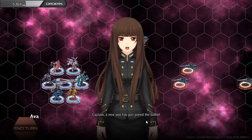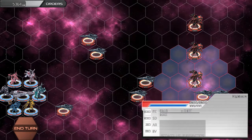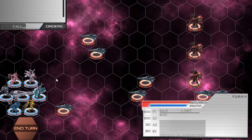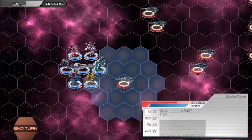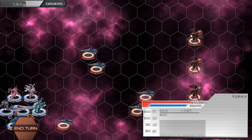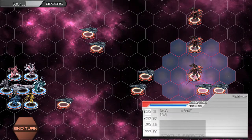Captain, a new unit has just joined the battle - unlike anything I've ever seen before. The retreat order is available to escape from this battle. Is it that bad? 'Nightmare'? Retreat. What are these units? They look very scary. They have 100 flak, 100 shields, 30 armor, and 50 evasion. Vanguard Cannon? But Vanguard Cannon only does 800 damage - and they have like 3,200 health. What is this? This is madness.